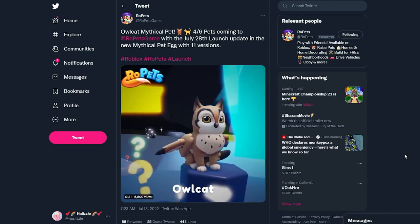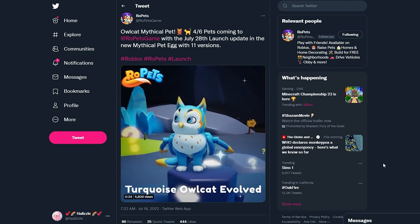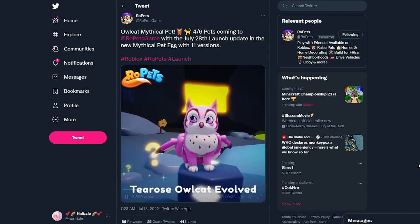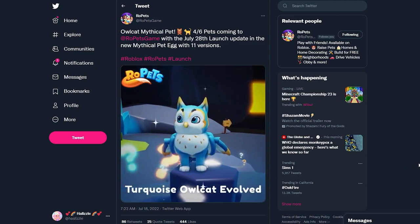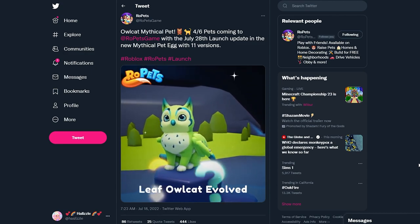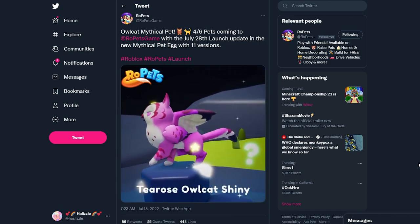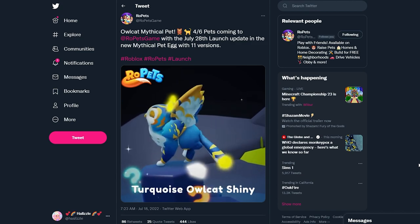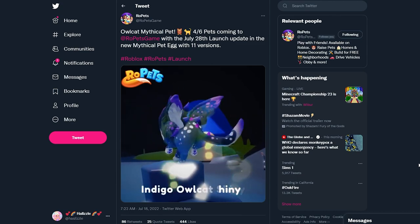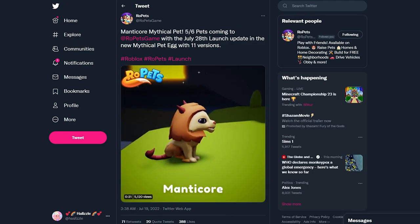Moving on to the next pet coming with the mythical egg: the Owl Cat mythical pet. This one is my favorite — the Tea Rose Owl Cat. Honestly, any pink version of a pet is going to be my favorite. We have the Flame Leaf Owl Cat, that's pretty cool as well, and the Indigo Owl Cat. Oh, I love that purple! Look at those shinies — it kind of looks like a tiger. I really love the Indigo Owl Cat, it's pretty cool.